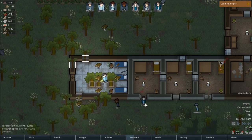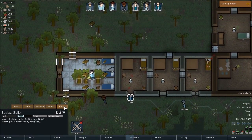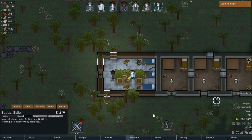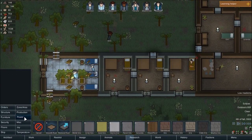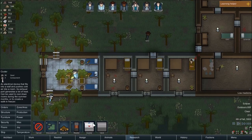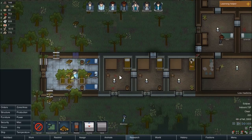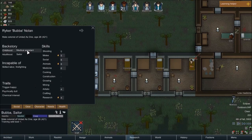Bubba! And he's going to get some rat leather cowboy hat. How the hell did I have enough rat leather to make a cowboy hat? But that's pretty good. So that's awesome. As we continue now... Bubba, what can you do, buddy? Incapable of skilled labor or firefighting.